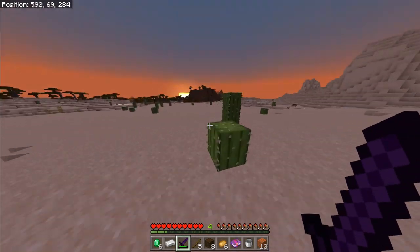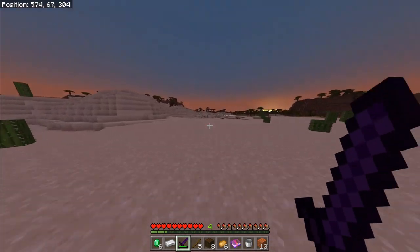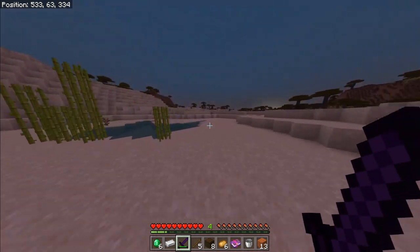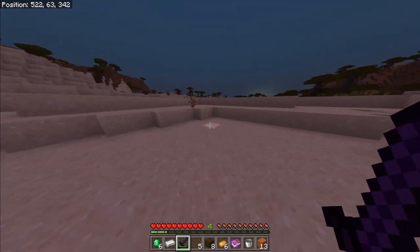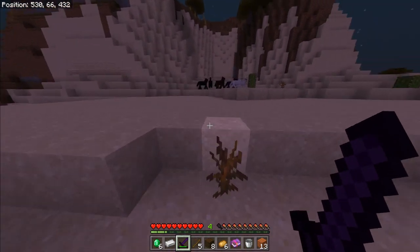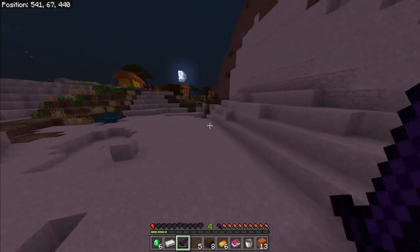I haven't even seen a hostile zombie or anything yet — a husk even. You know, I'm in a desert, so I'm a bit concerned that if he's added all them, I think he might have removed the vanilla Minecraft mobs. Oh, look at all these headless horses, man!